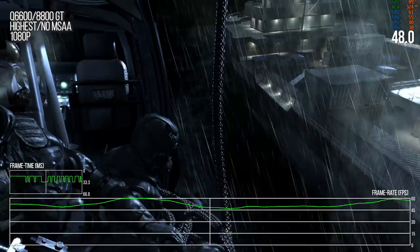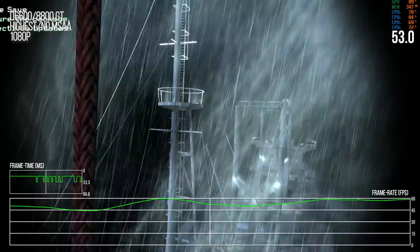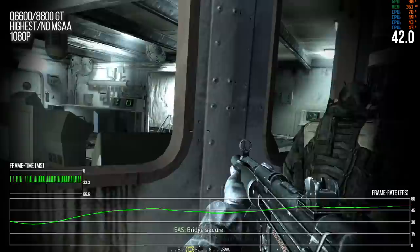One thing I remember liking about this level was the ships moving back and forth — you can see the shadow maps moving along the front of the ship. But the rain effect doesn't actually look as good as Metal Gear Solid 2, which was a much older game. It just doesn't have that same quality.